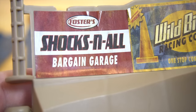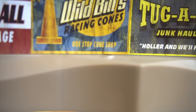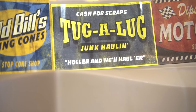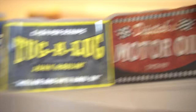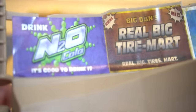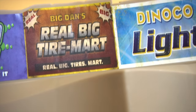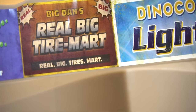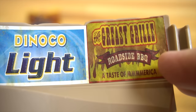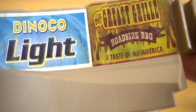These stickers say Foster's, Shocks and All, Bargain Garage, Wild Bill's Racing Cones, One Stop Cone Shop. We got Cash for Scraps, Tug a Lug, Junk Hauling, Hauler and Wool Hauler. Dip Sticks Motor Oil since 1959. And then we've got N2O Cola - It's Good to Drink It. Big Dan's Real Big Tire Mart. Dinoco Light. And the Greasy Grill Roadside Barbecue - We're gonna give you a taste of America.